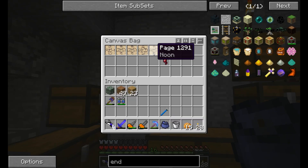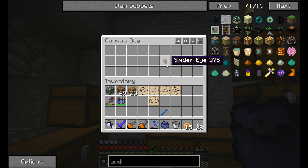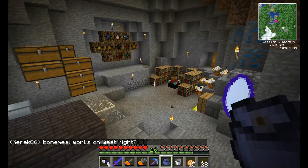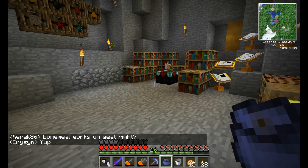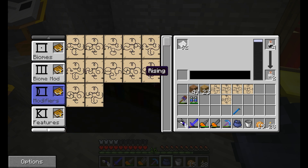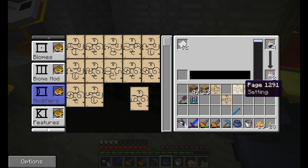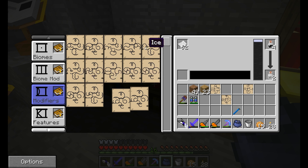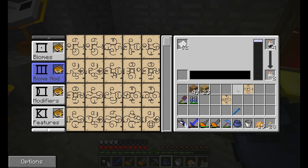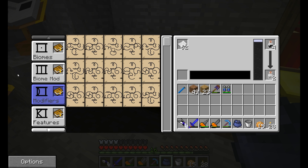Let's check what the bag has in it. More pages, more pages — those are actually all duplicates. Get rid of that mossy one. So skyland, setting, bright, and noon. Setting goes with rising. Bright — noon goes with setting. There we go, sorted those pages. One less thing to put away.